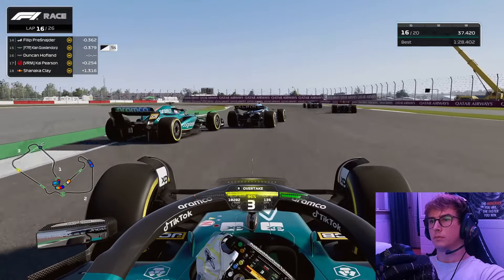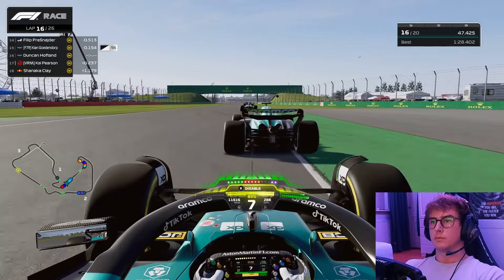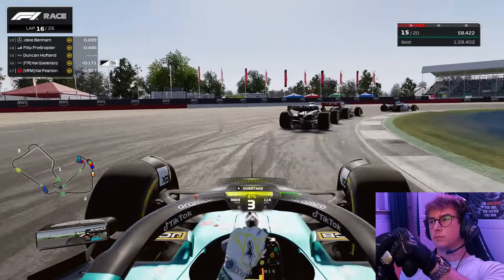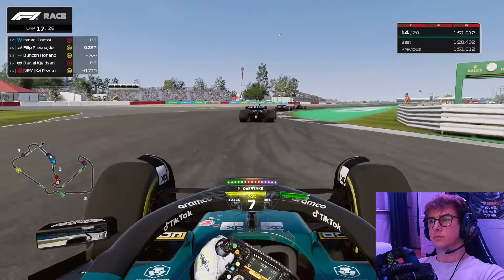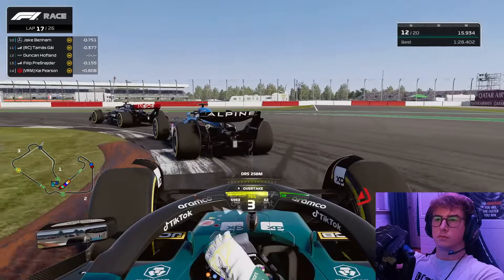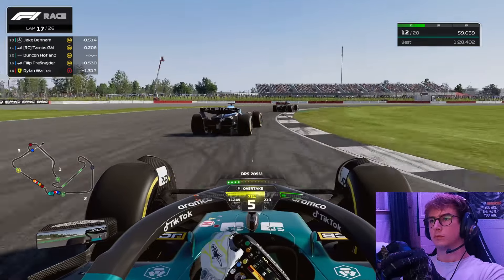There are two cars between me and Jake out of the pits so we need to get past them first. That's Kian, my teammate for this race — we go straight away for a move, he's flashing his lights which is a good sign. We brake later into the corner but we have cold tires so we went a bit wide and unfortunately made contact with Kian. Then Philip Pressinator is ahead — he has two-lap-old tires and we can brake a lot later. We go down the inside making zero contact, so far the overtakes are going very well, 3.6 seconds from Jake to the train ahead.